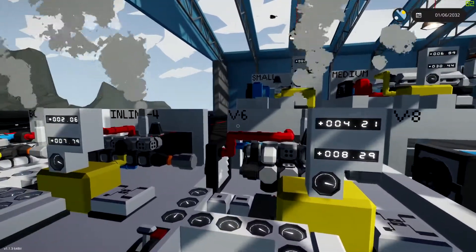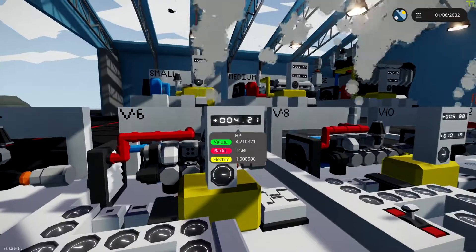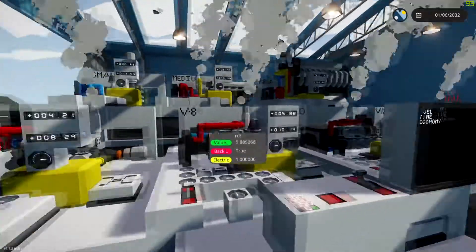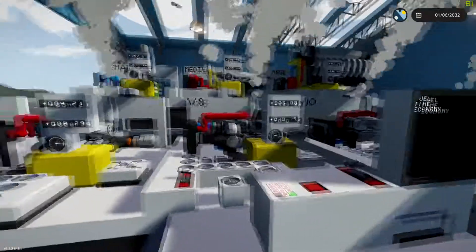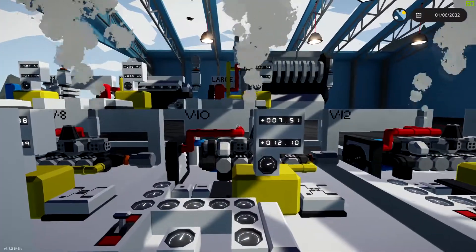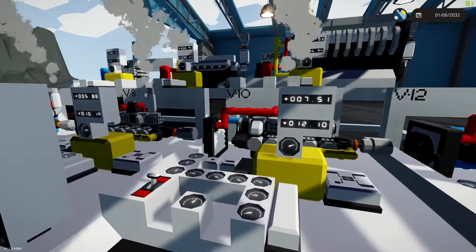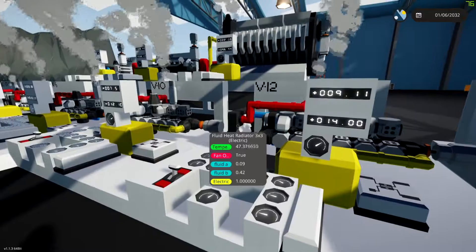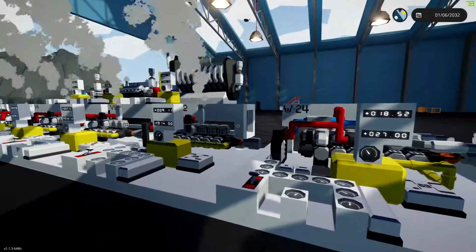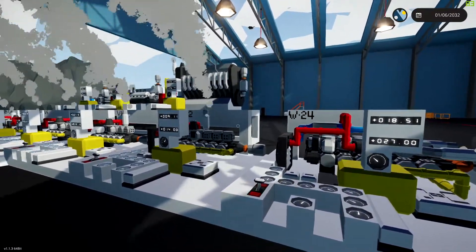The V6 just increases — it's got two extra cylinders with about half extra torque, but it's more horsepower, like double the horsepower with two extra cylinders, at 4.2 horsepower. The V8 steps up further: 5.9 horsepower and 10.2 torque. The V10, comparing it to the V8, is 7.5 horsepower and 12.1 torque. The V12 is 9.1 horsepower and 14 torque, and the V24 is basically double: 18.5 horsepower and 27 torque — the horsepower more than doubled, but the torque didn't quite double.